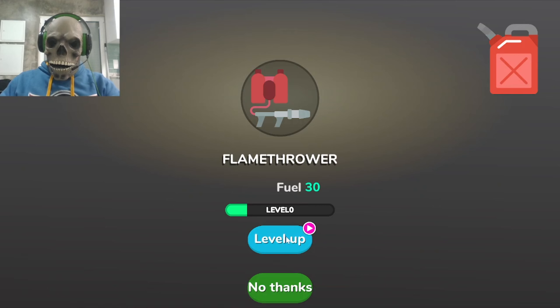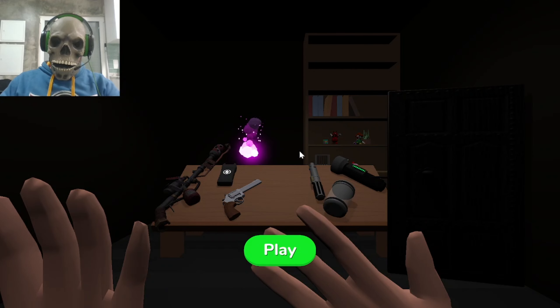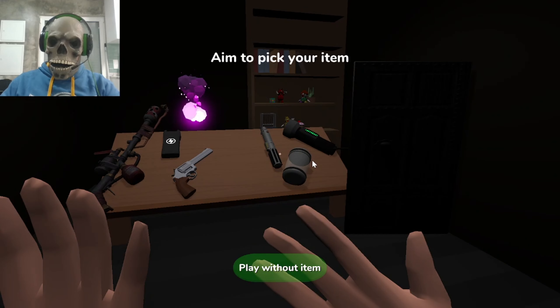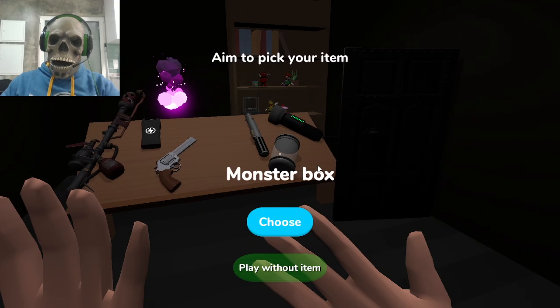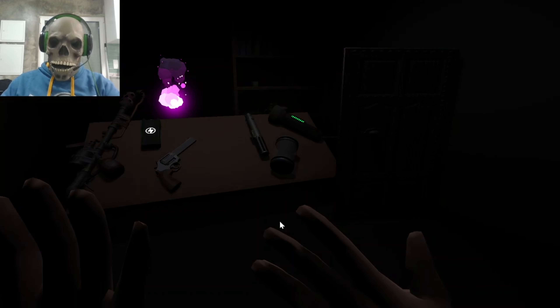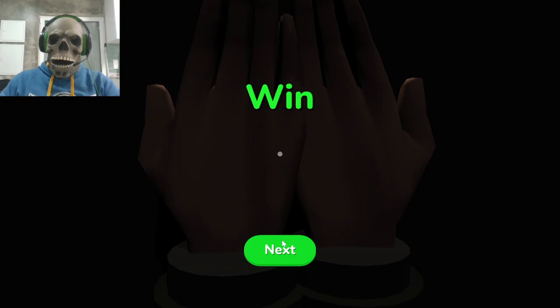Okay, level up! Here we are again — lightsaber, a lamp... and what is this? It's a monster box. I don't know what to do. Play with item? Without item? It's hard enough. Let's just go.